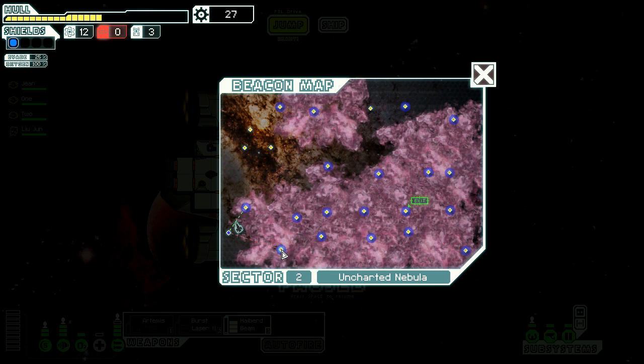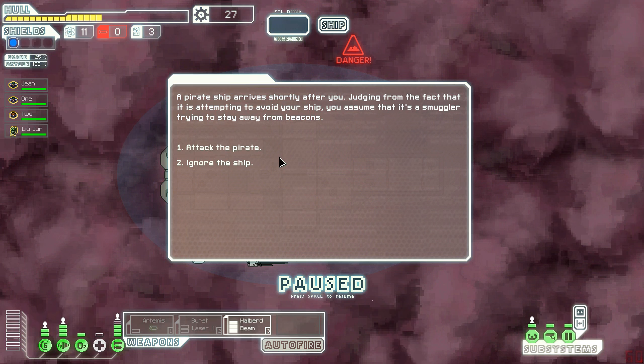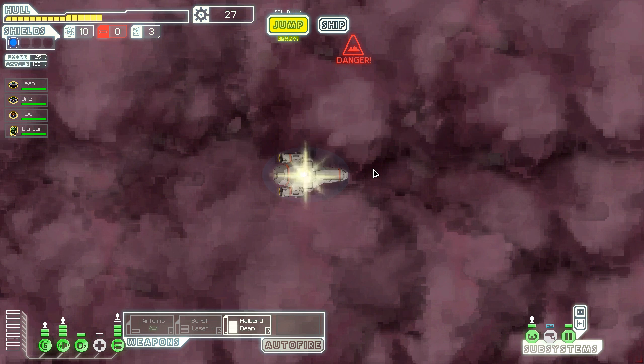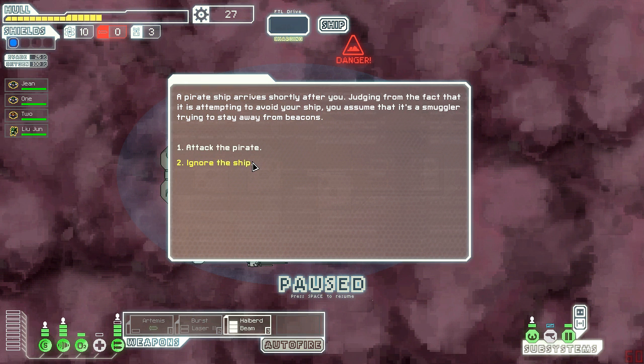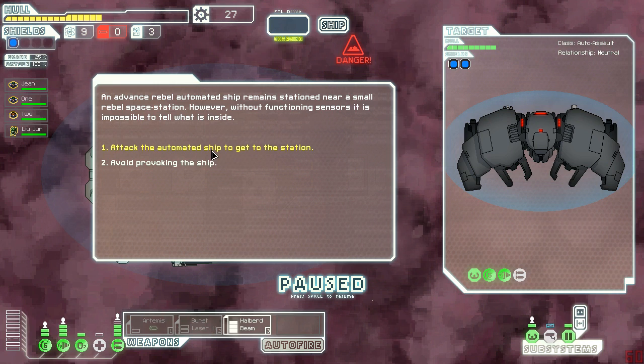We need to get to a store as soon as possible. I think we're just gonna make for the exit here as quickly as we can and there's just all nebulas - I'm shocked. A pirate ship arrives shortly after us - judging from the fact that it's attempting to avoid our ship, I assume it's a smuggler trying to stay away from beacons. I'm gonna avoid it while it avoids me, because I don't have the stuff to deal with it. We need fuel and repairs. It's the same one - I'll continue to ignore it. We're just gonna try to get to the exit. Automated ship remains stationed near a small rebel space station - without functioning sensors it's impossible to tell what's inside. Let's avoid that too.